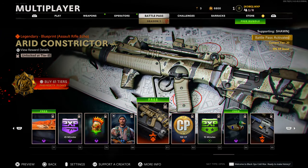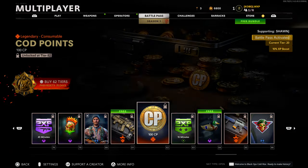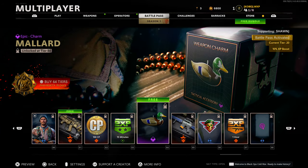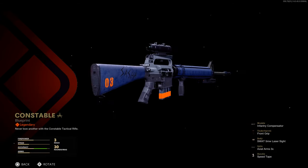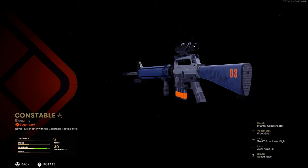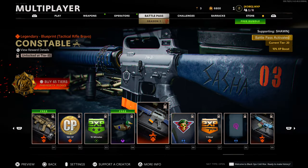Tier 81 we got another free legendary blueprint — this one is for the FAMAS, decent, nothing too crazy. Tier 82 some COD points. Tier 83 15 minutes of double XP. Tier 84 an epic weapon charm. And then — the M16 blueprint, legendary. Oh yeah, that's fire. Got 'Sasha' engraved in the stock of the weapon, 'OH3' on the stock as well, and chains. Okay, that blueprint is a W right there.